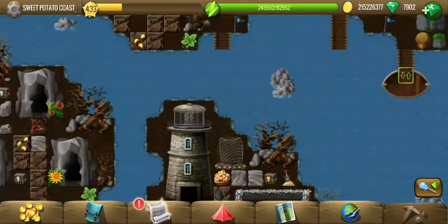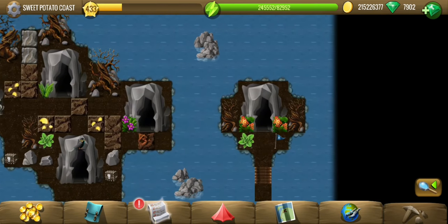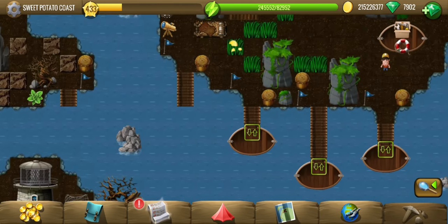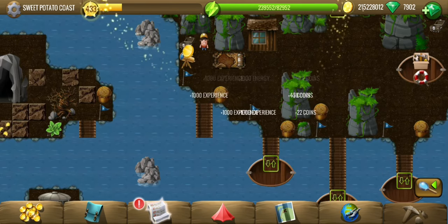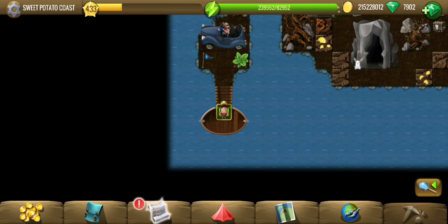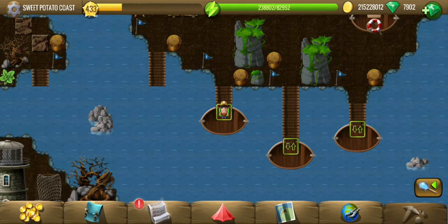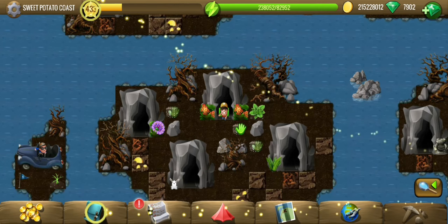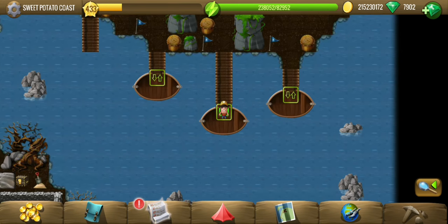We have some more interesting things here — a lot of caves and three boats. There is a flag here, number 2, so boat number 2 is probably going to drop us there. I am going to try and go with them in sequence, starting with boat number 1. It takes us near this man with the car who is probably trapped on the island. Let's try number 2 — there is a cave there, and it takes us to the center area, but we can't go anywhere from it. So back to the boats — number 3 next.